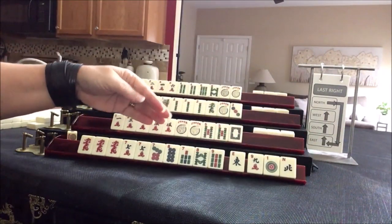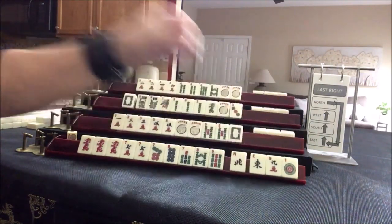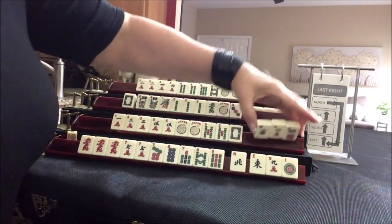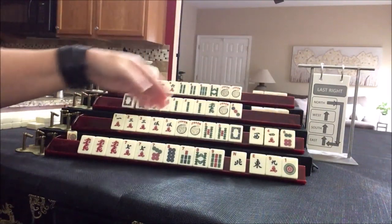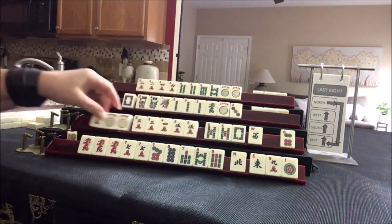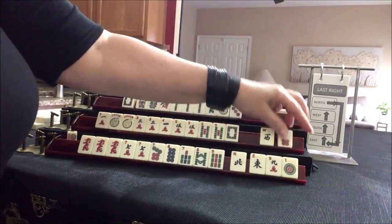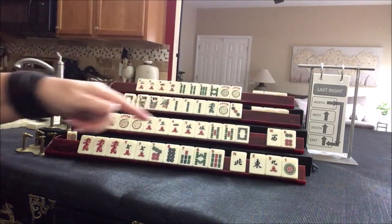We got a nine and a one and a North — let's pass those. We've got a four — we got the four back. We could still maybe play one through five. Let's pass two and keep our options open.